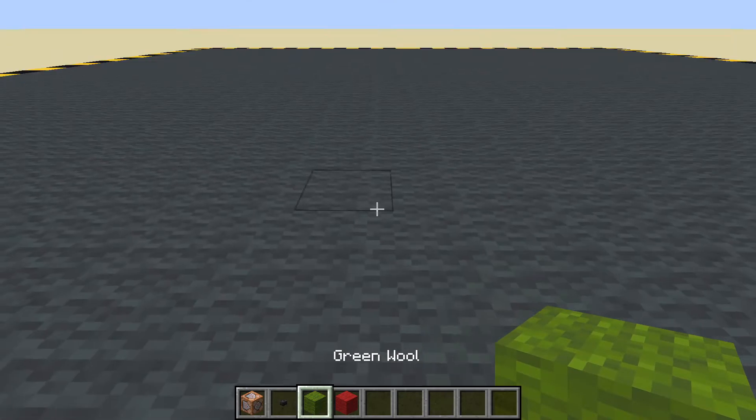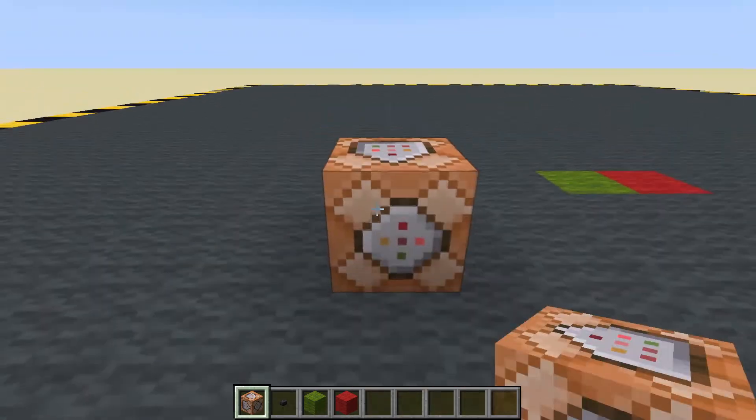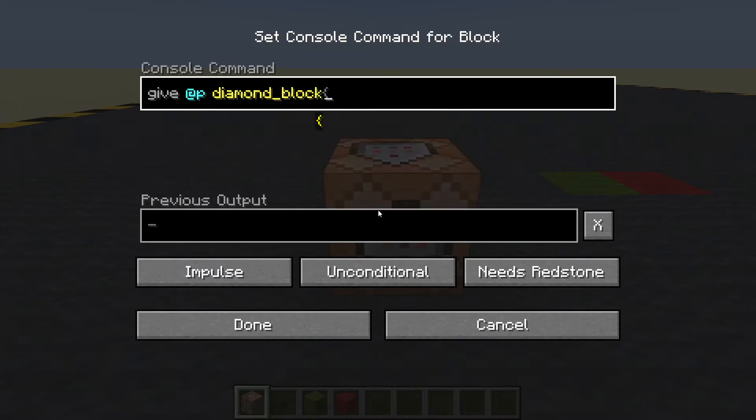Let's put down some coloured wool like that. I am going to give myself a block — give to the nearest person, which is me. I'm going to give myself a diamond block, but I'm going to give it some extra information inside the curly brackets: CanPlaceOn, and then we have a list of things that we can place it on. So let's create one entry — we can place this on minecraft:red_wool.